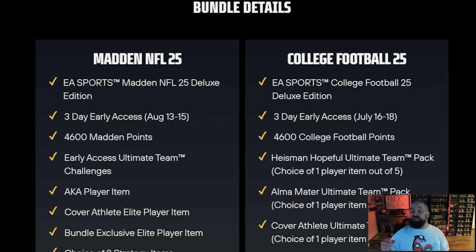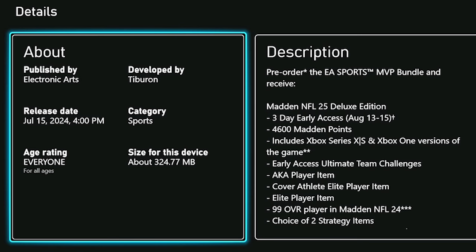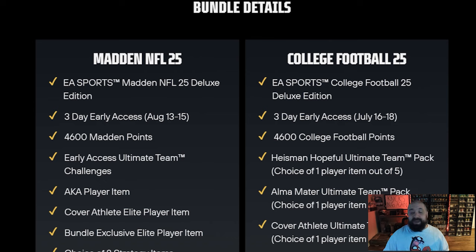Madden 25 early access is going to start August 13th, and for College Football 25 the early access is going to start July 16th — but it's actually going to be July 15th at 4 PM Eastern time. Normally Madden does a day-early soft launch, and it looks like NCAA Football is going to be doing it again. You can see on this picture: release date July 15, 2024, 4 PM Eastern time.